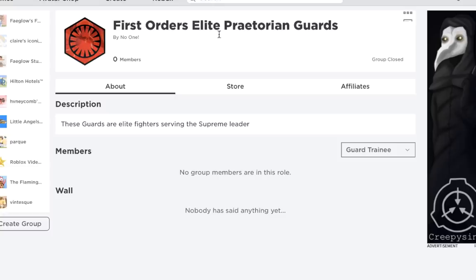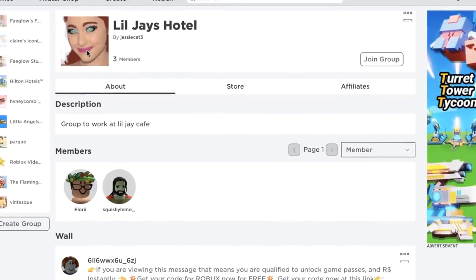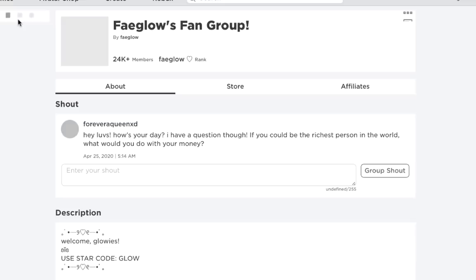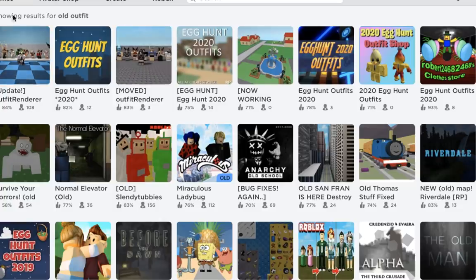The second way is just going into any group URL and putting in random digits. That one might take more time since it's not the group finder and might find groups that already have owners, but it's also good because people may have already claimed a lot from the group finder game. Either way, it's definitely worth the time. The next hack is that you can actually see people's old outfits on Roblox.